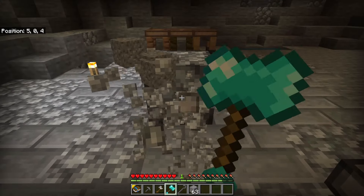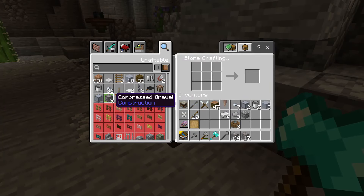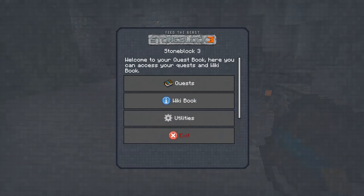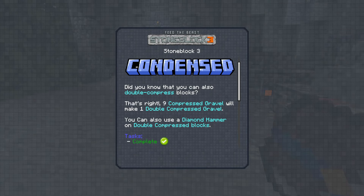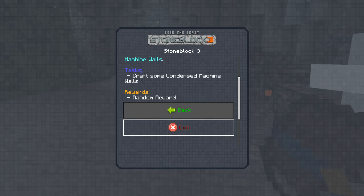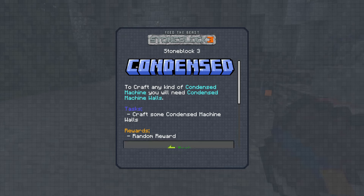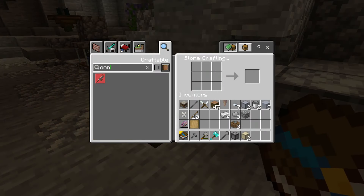I'm very intrigued how far the compressed quest chain is going to go. Compressed gravel — double-compressed gravel — there's the quest completed. And dense too, of course. To craft any kind of condensed machine you'll need condensed machine walls.